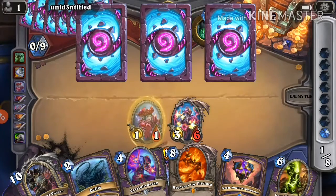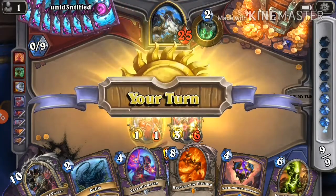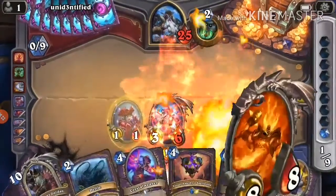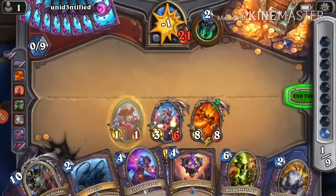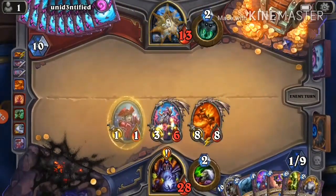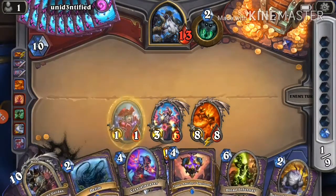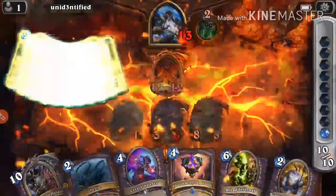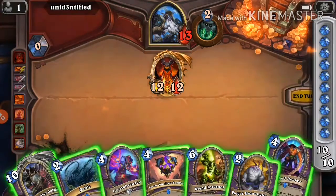I have no idea what this Druid is doing. We'll just go ahead and play Ragnaros, and next turn we can play Blood Reaver. The problem now is we have too many useless minions on the board — when we play Blood Reaver the demons it brings back... actually we did summon quite a few demons this game. Never mind, problem solved. Let's play Blood Reaver.